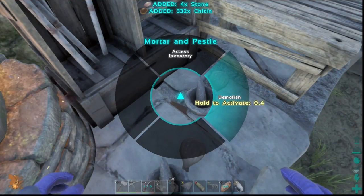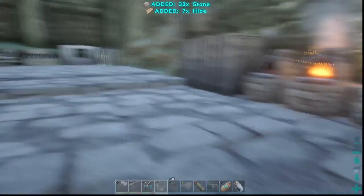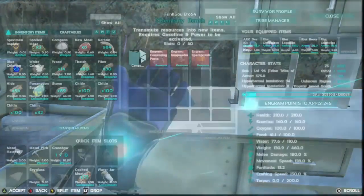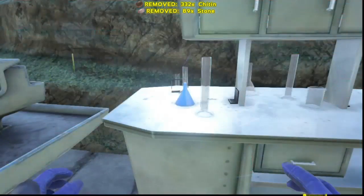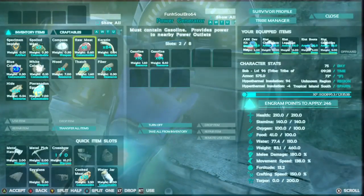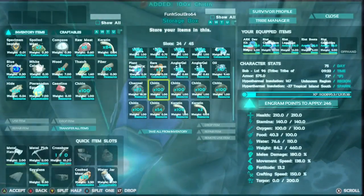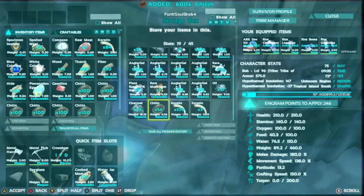...we have no use for the mortar and pestle anymore because - wait for it - we got a chemistry bench! If you don't know what a chemistry bench is, it is the industrial version of a mortar and pestle. Not only does it do it faster, not only does it do more at once, but it also costs less for - I don't know if it's everything but a lot of things cost less. We're gonna get some flint and some stone and we are going to test how fast this thing really is.